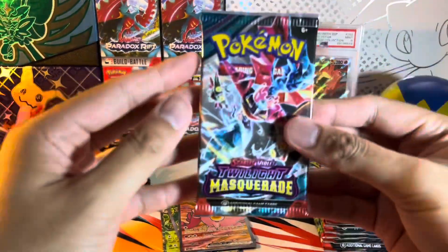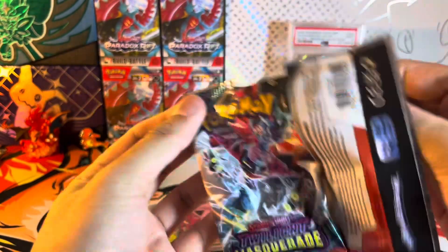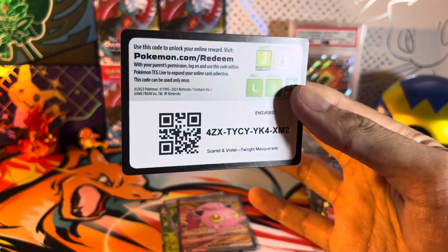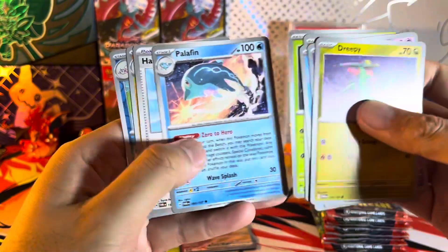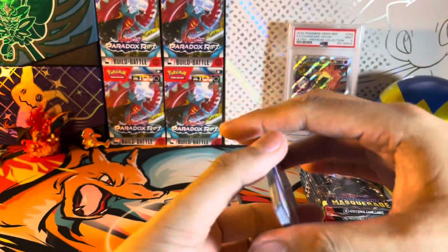Pack number five — we're on a roll with those pulls, let's keep it going. All right, can I get another one? Enamorous... our luck ended for now.